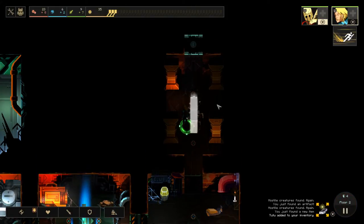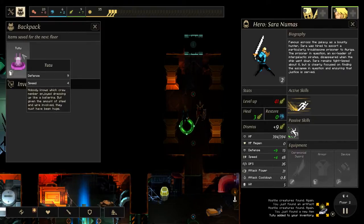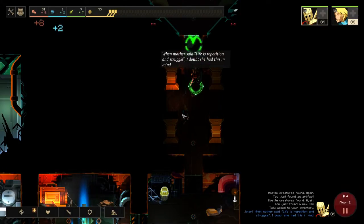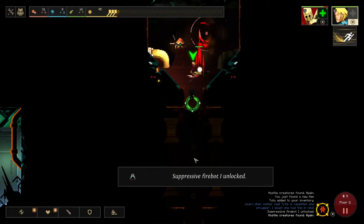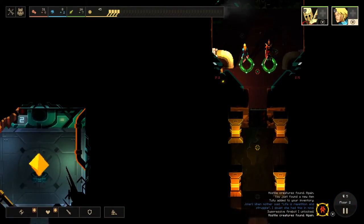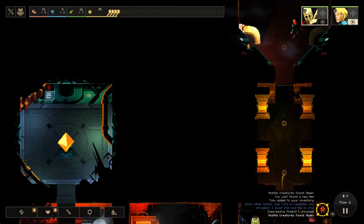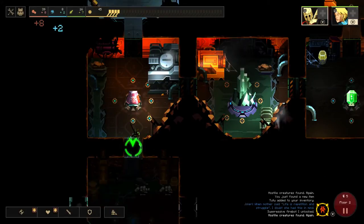A chest — nice! Chests give you items, like the tutu. I'm going to give it to her because it increases defense and speed — I want her to be a little more tanky and a little faster. So now I don't have enough dust to light this room, so I'm going to send her in. We have enough to light this one now. I'm going to use this one to open the doors and then use her to run over here after the door's been opened.